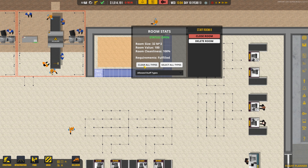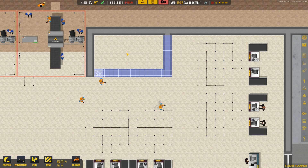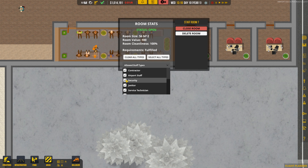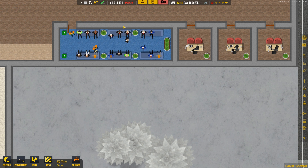We're going to go into room settings, go to staff, assign that, then clear all staff types that can go in there — the only guys allowed here are going to be security. Since they have their own little room now, we're going to remove them from the other office over here. Allowed staff types — we're going to kick them out of the office. Hopefully they'll leave. We have four security guards kind of hanging out here.